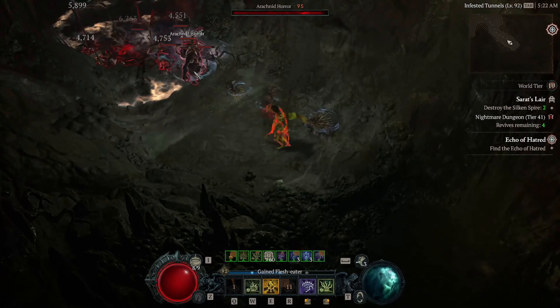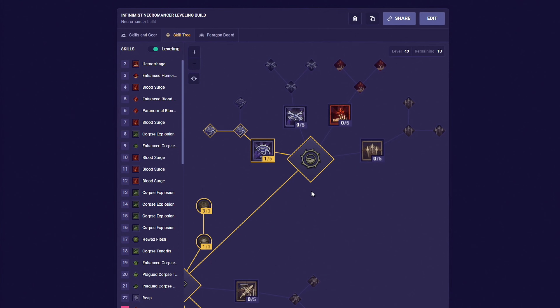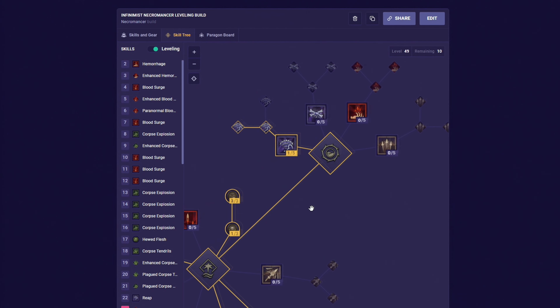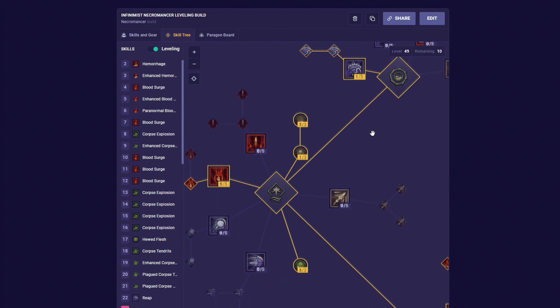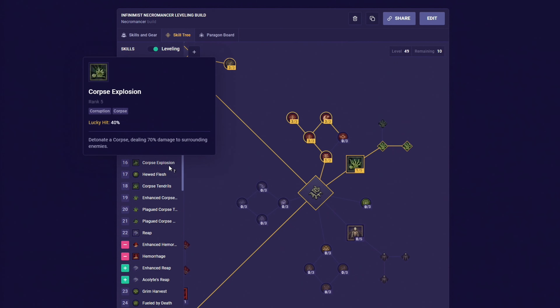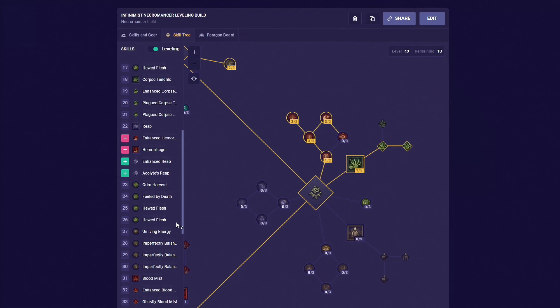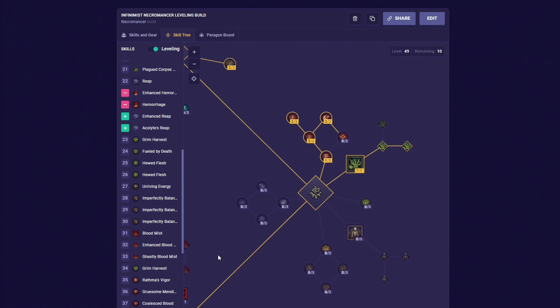Like most necro players, all we need to do is spam corpse explosion and rely on mediocre lucky hit procs for crowd control while leveling. But then, if you use this build in the endgame, unlike other builds, the Infinimist Necro will prioritize lucky hit stats to stack over 50%, and by using that Decrepify ability, this will allow us to almost immediately refresh all far cooldowns and have an infinite amount of Blood Mist with no cooldown whatsoever.